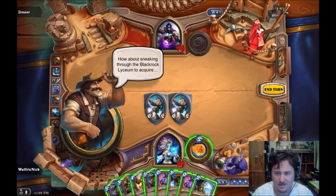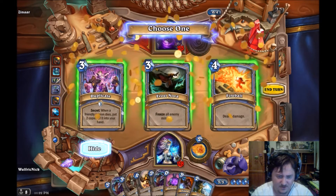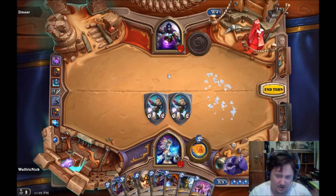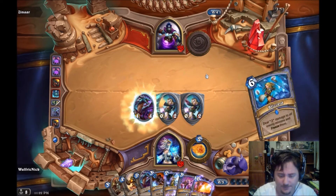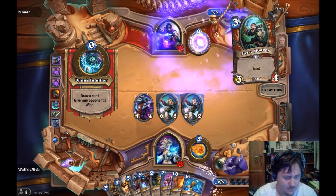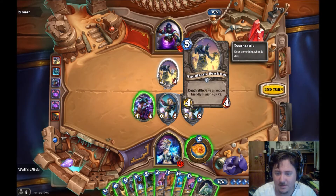Blackrock Lyceum to acquire. Let's discover some spells - that's fun, let's go another one. Pyroblast! Why not? Let's bring out Azure Drake. Blizzard - fun. Oh, that card gives a random friendly minion plus-three plus-three, but we can't let that survive.